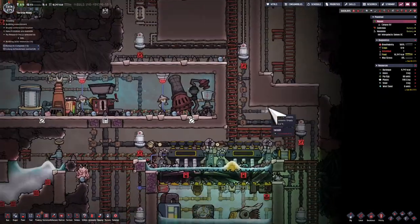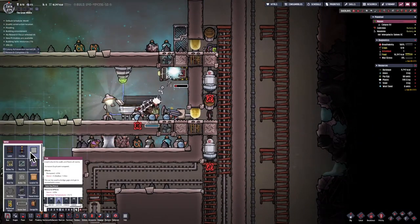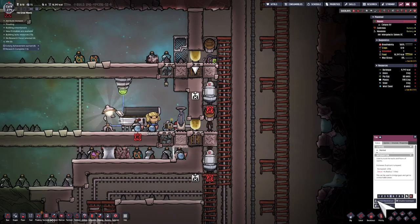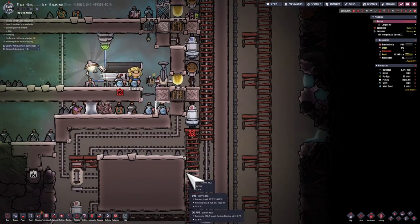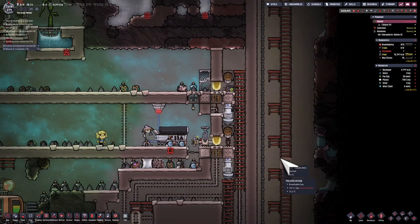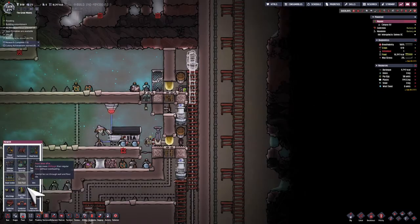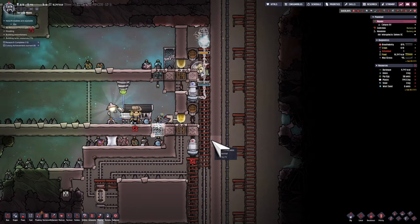A vacuum area has been reestablished — or almost reestablished. Those airflow tiles also have carbon dioxide in them, and what will happen over time is it will slowly leak the really cold minus 50 aluminum on the right side to the copper on the left through a little bit of carbon dioxide. I don't want that to happen. So I'm going to destroy underneath two of them — I don't want to destroy the tiles themselves because that will remove the petroleum — and I'm going to let those pumps get out all the carbon dioxide, reestablish a full vacuum, and then reconstruct them. Also powering a new pump at the very top just to speed things up a little.